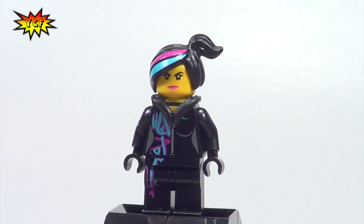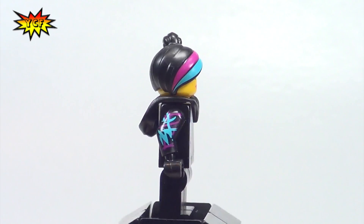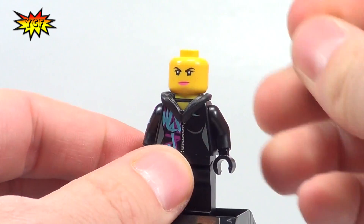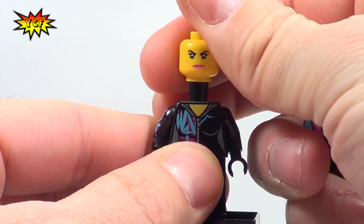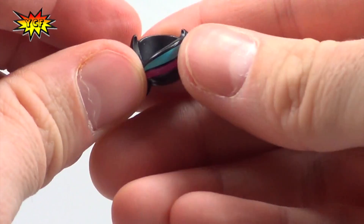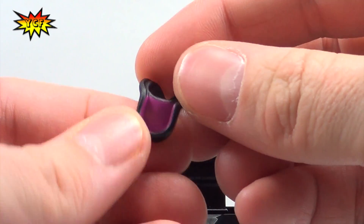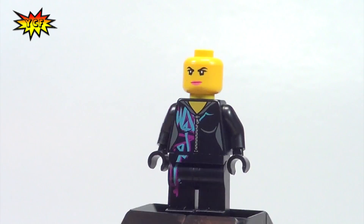And here is Wild Style — we've seen her before in lots of other sets. Check out the arm printing. You like the arm printing? We've got some inner hood printing — there's inner hood printing? Outer hood printing — outer hood printing, yeah. Well the hood's pretty sweet: inner hood printing and some double-sided face, although they're not that different, slightly different.